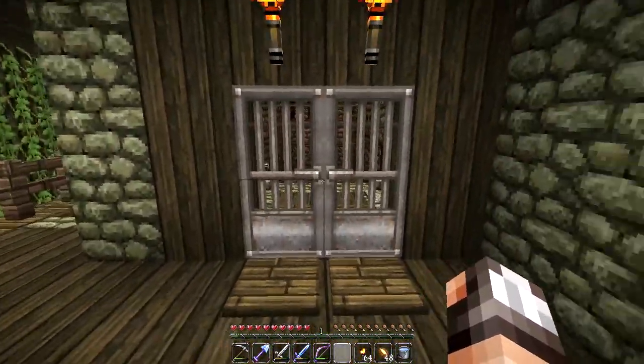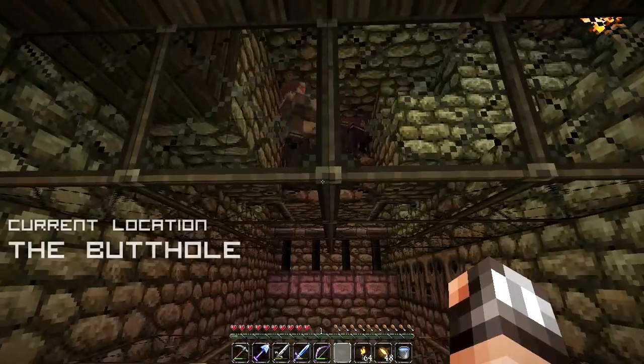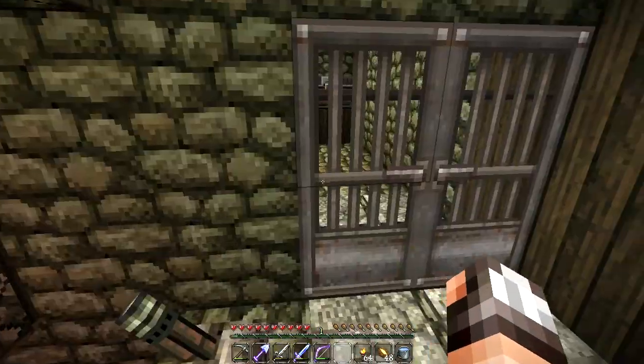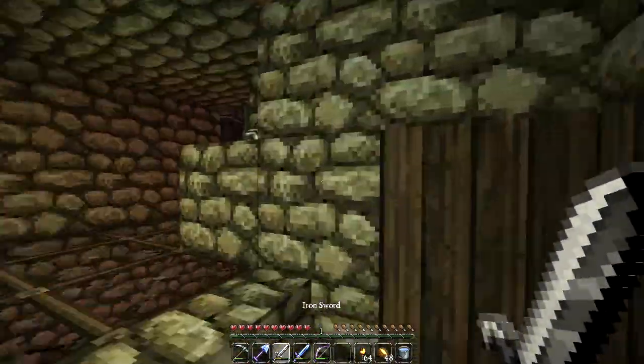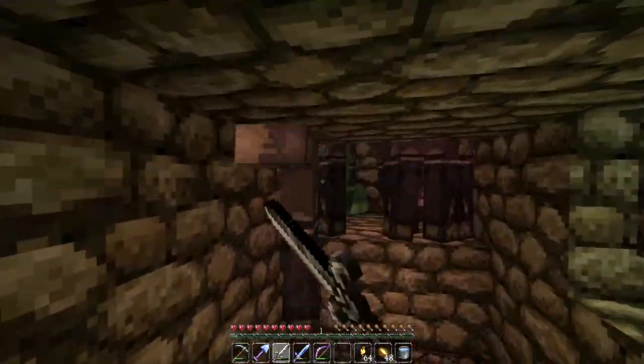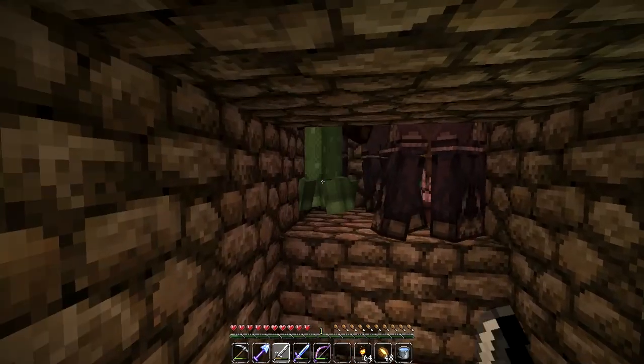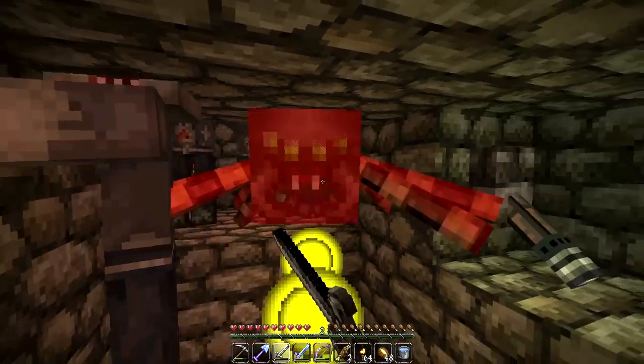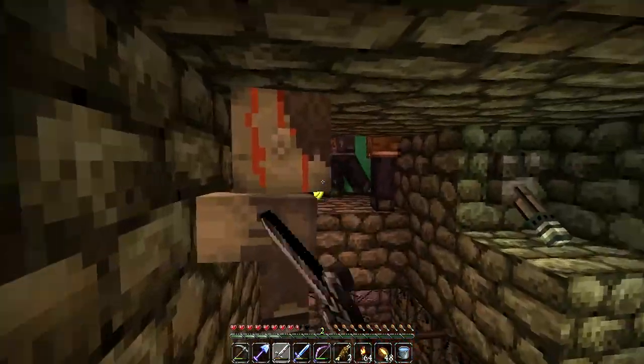Let's head over to the mob spawner itself and have a talk about how we are going to isolate an infected villager. Our first task is probably going to be to clear out the butthole because as you can see we have some constipation. Looks like the butthole had a chilly feast last night — things are getting nasty up in here. Let's get rid of all of these zombies and this creeper.